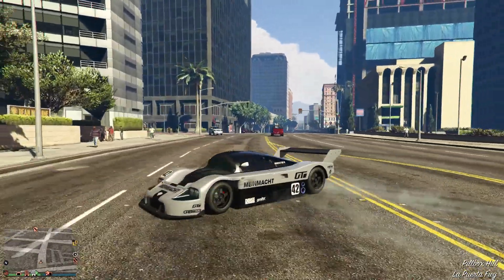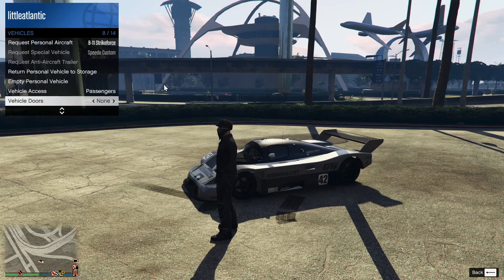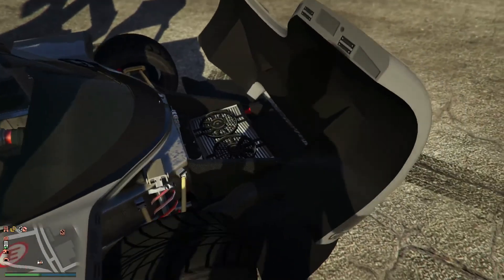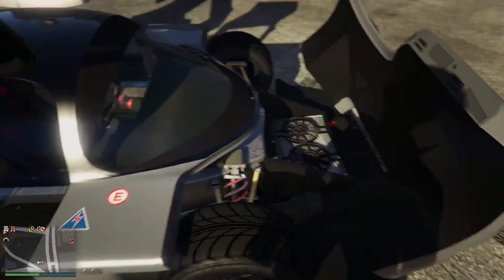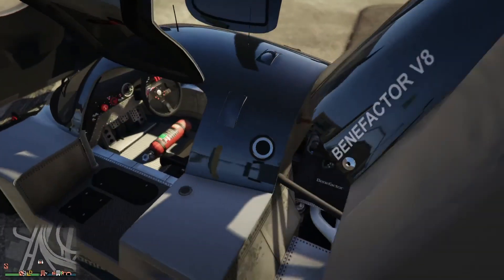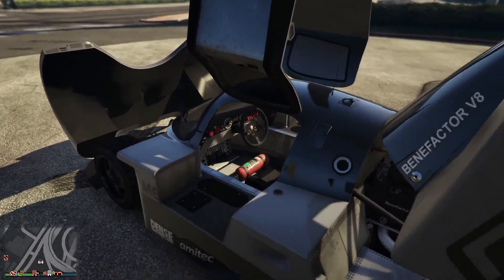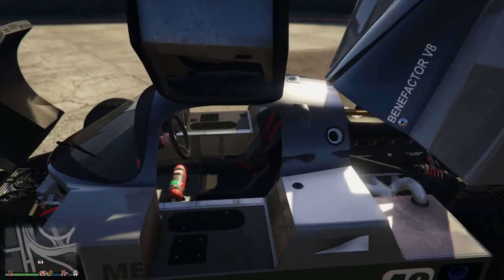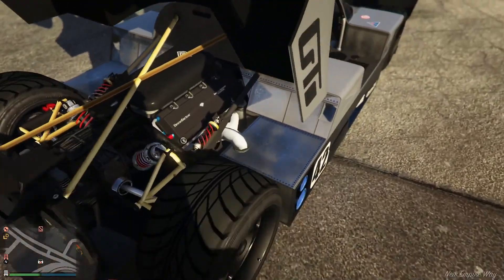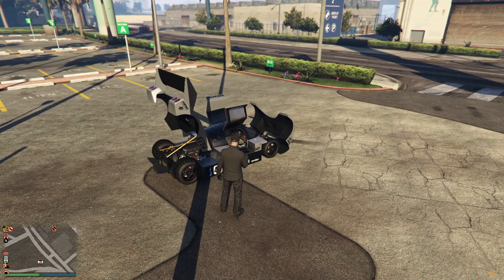I'm going to go test the top speed at the airport — be right back. Before the top speed run, I wanted to check out the interior since I forgot to do that. The entire car opens up — on the front we have the fans we customized, which was an odd customization option. There's some detail with the suspension. Inside it's pretty much just a fire extinguisher and what's needed: a few switches, a speedometer, your gear — one seat. In the back you've got an engine and more detailed suspension, which is always nice to see.